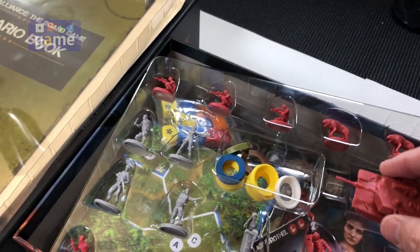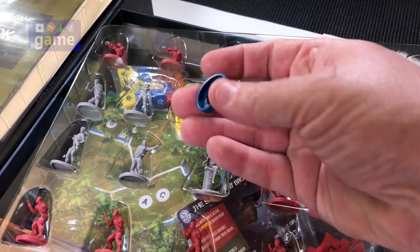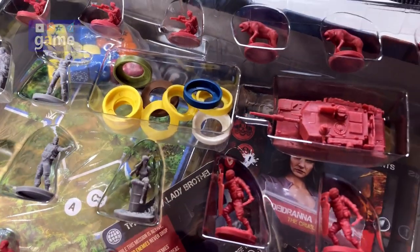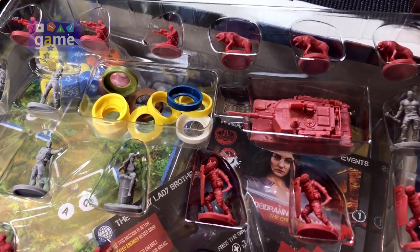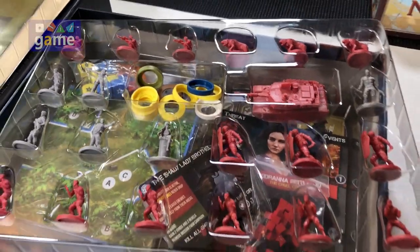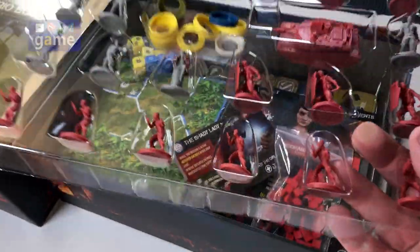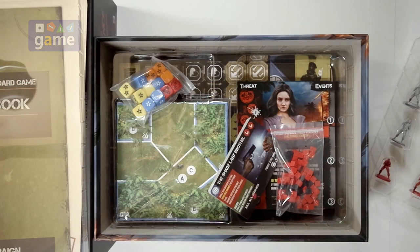Then you get some colored bases to fit on the bottom of the different characters. They may denote status — based on how the numbers divide up there are four different colors — so it's probably for the mercenaries and then the yellow ones. They come in a tray which will probably get discarded.